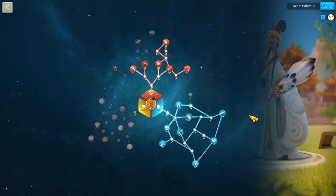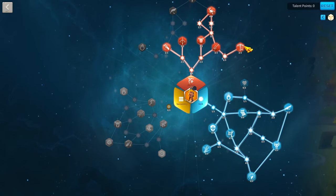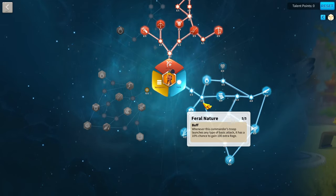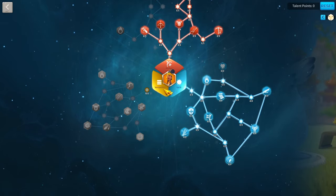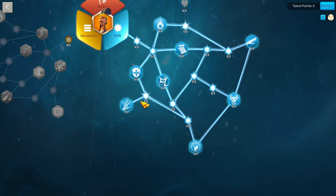For Zulang's talent build, this is probably the only build you'll use. You go up to Venomous Thingy for extra skill damage, grab Razor Sharp for more rage, Arrows Nocked and Rapid Fire from the Archer Tree, then go all the way to Feral Nature and pick up Naked Rage. Getting 100 rage periodically is great for initial skill cycles.